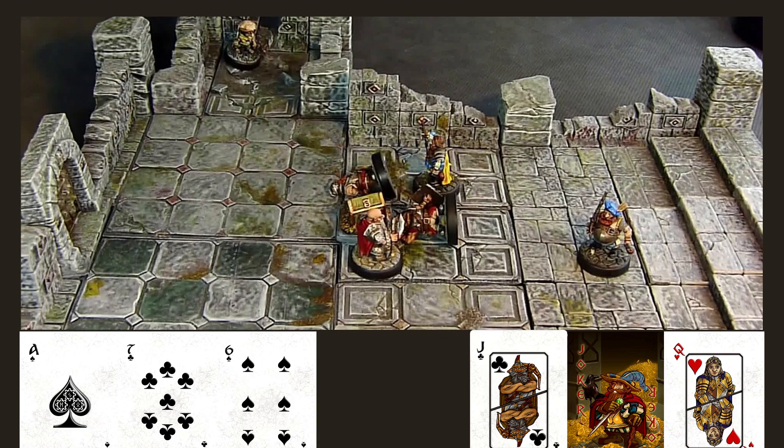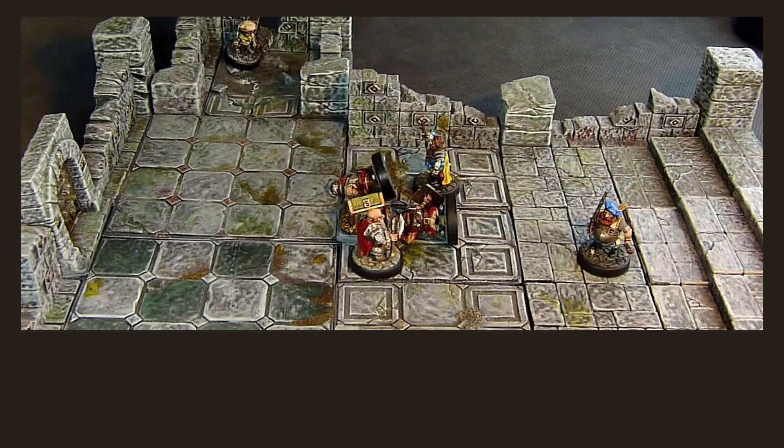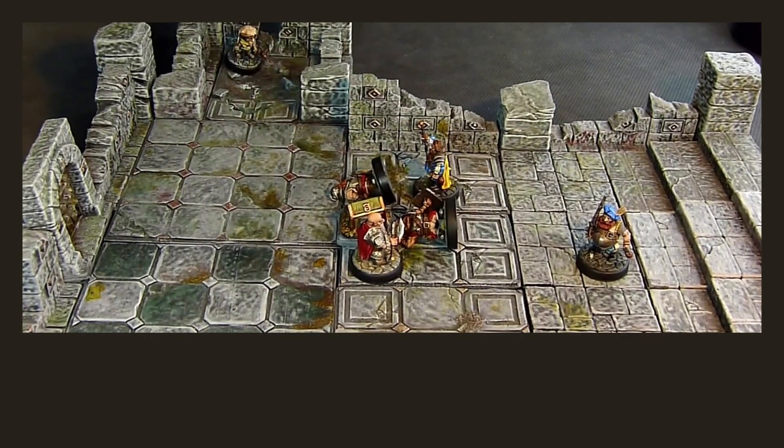The Iron Thanes have the initiative with the Ace of Spades. The suit of your activation card matters, because card suits enable your warriors to take specific special actions. In the Core Rules, there are eight special actions which can be used by all dwarves. When you activate a dwarf with the right suit, you may choose to activate that dwarf with the relevant special action. Special actions allow your warriors to turn the battle in their favor or better react to the enemy. With the Ace of Spades, the Iron Thanes have the option of a defend special action — fighting defensively but causing no hits on a win — or a search special action to find treasure or locate objectives. Neither option is particularly appealing, so they opt for a standard move and engage action.